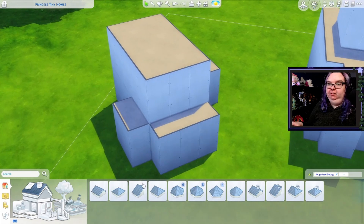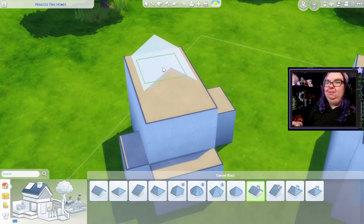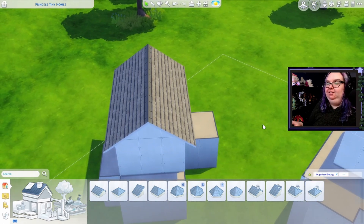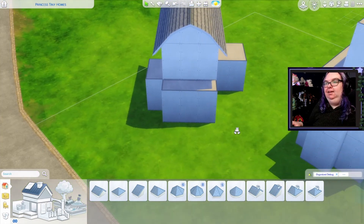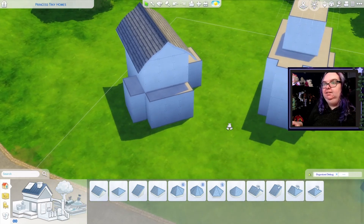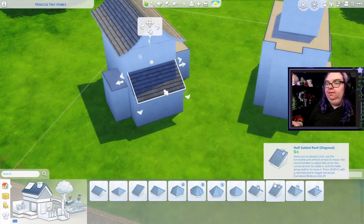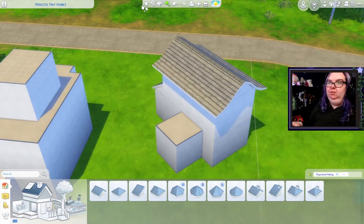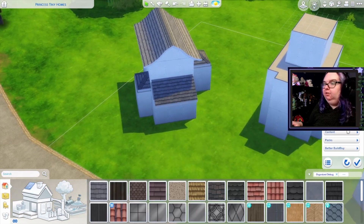I'm going to be going for kind of a cottagey vibe with this build because Snow White does spend a lot of time in a cottage in the film. I made the mistake of building some diagonal houses so this will be fun. I'm gonna go ahead and take this roof — I'm already having some major issues with this but it's fine. I'm gonna go ahead and do maybe something like that, although we could actually spice this up a little bit and do kind of a fun thing like that — maybe not quite like that. Let me do some adjustments.